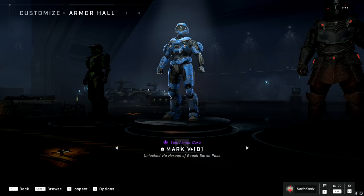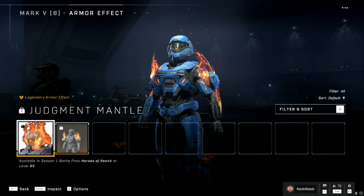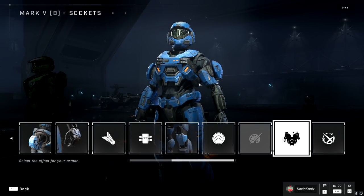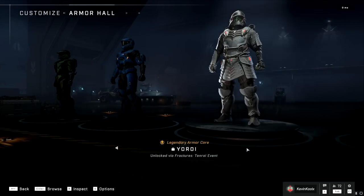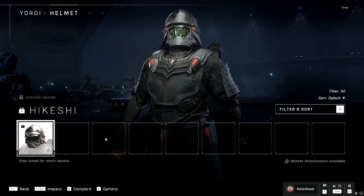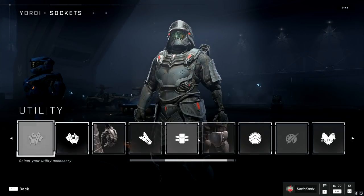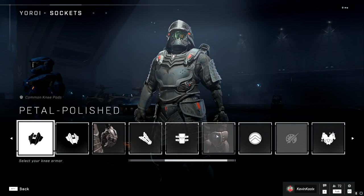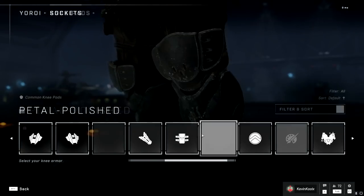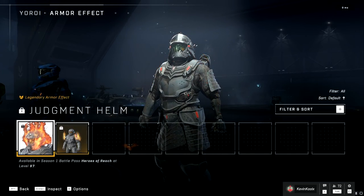We also have the Mark 5B armor core, which is essentially the Halo Reach armor core. It has all the same customizations but with Halo Reach-themed armor. And then we have the Yoroi armor set — this is our first chance to look at it in-game, which is pretty cool. It's not available right now; the Tenrai Fracture event comes out November 23rd, but you can look at the cool stuff already.